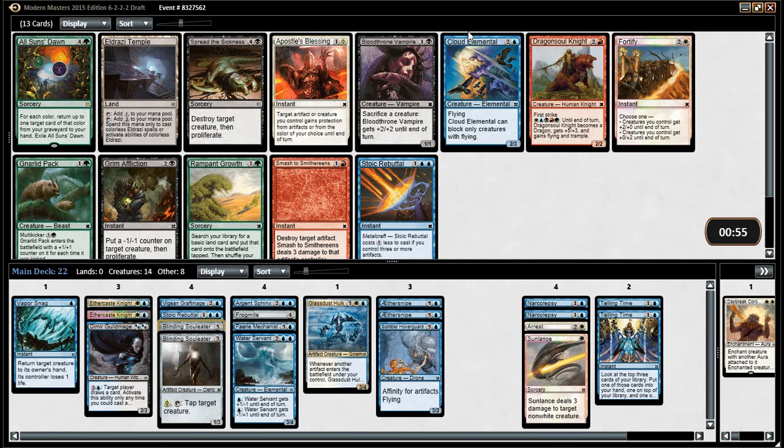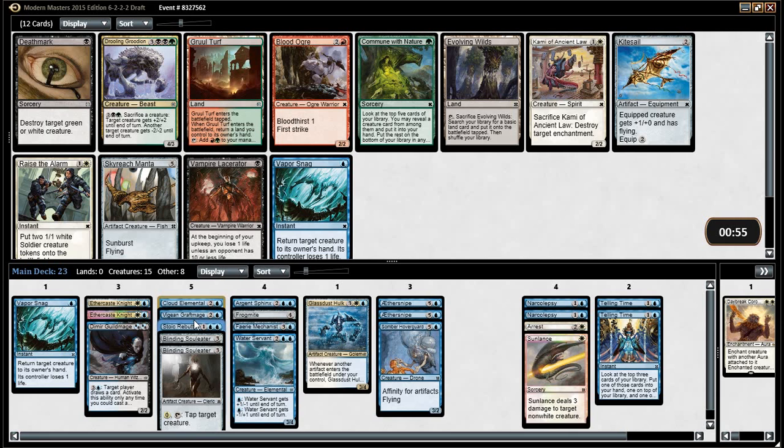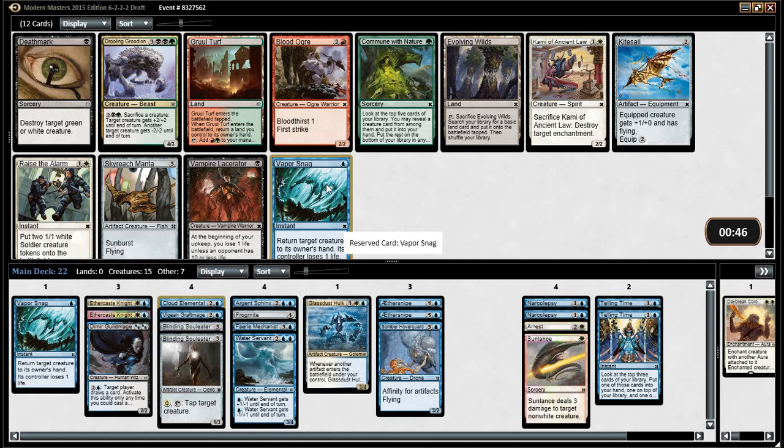Second Stoic Rebuttal, Cloud Elemental, Stoic Rebuttal. Cloud Elemental is probably the best of it. We're probably not going to run the Stoic Rebuttal, by the way. Probably not. Vapor Snag, Kitesail, Scavenge Manta — probably Vapor Snag, isn't it? It could be Kamikaze Vengeance — it's not a bad card. It's okay. It's really good with Soul Shift. Or Raise the Alarm is also fine, but no, it's probably Vapor Snag.